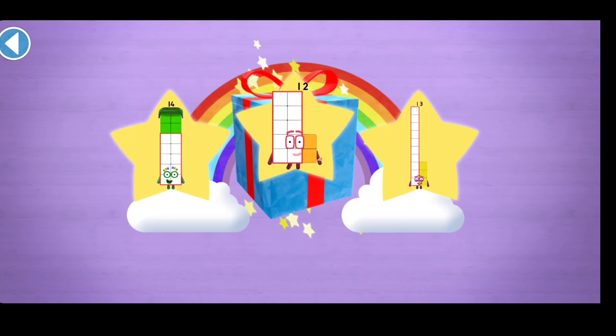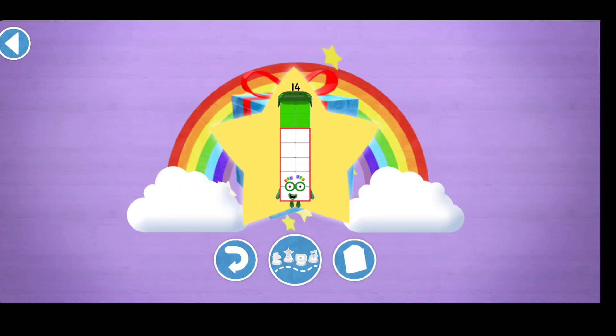Well done! You've unlocked a sticker. Which sticker will you choose? You can choose another sticker next time. Try to collect them all. Play again to unlock another sticker.